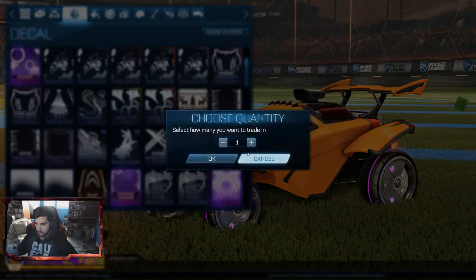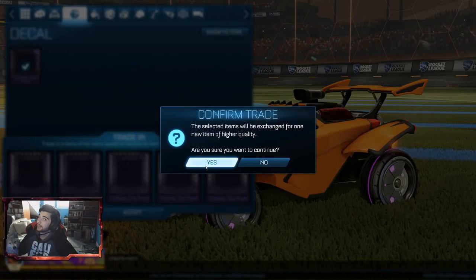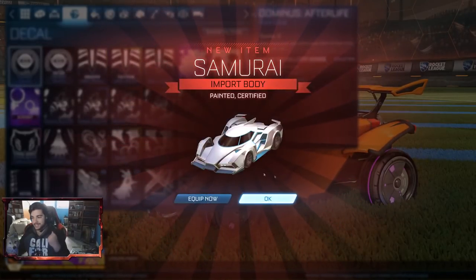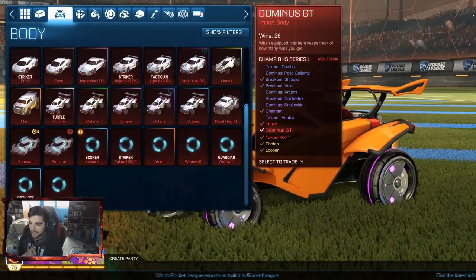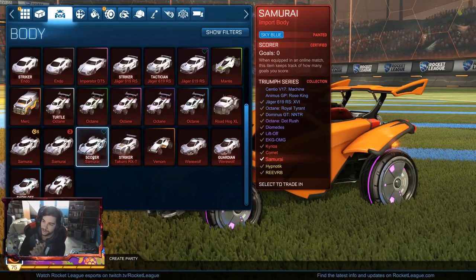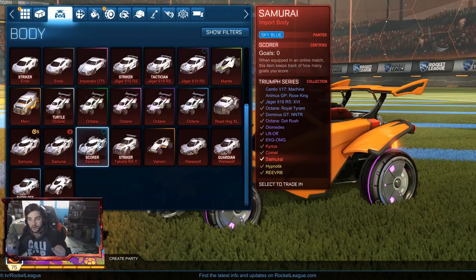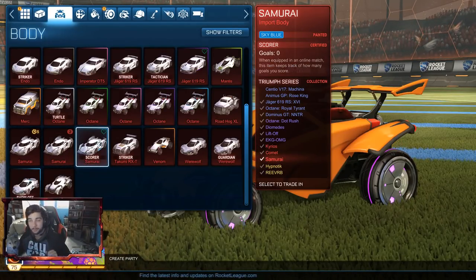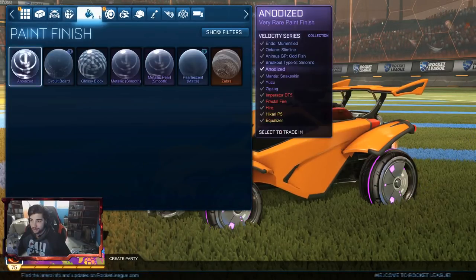And then Dot Rush — we'll do five. Come on. Let's see... painted car! Yes, there we go. I wanted the painted car so badly. Let's see what we got here. Oh, perfect — sky blue and score. What do they usually keep track of? Wins. Just to make sure it's not goals. Perfect, that's great — sky blue certified car. Like, you can't get any better than that.